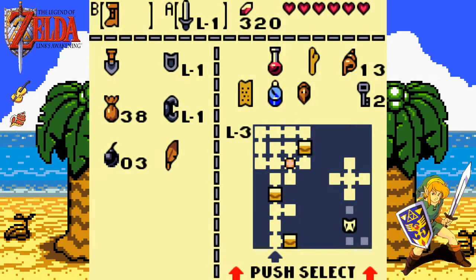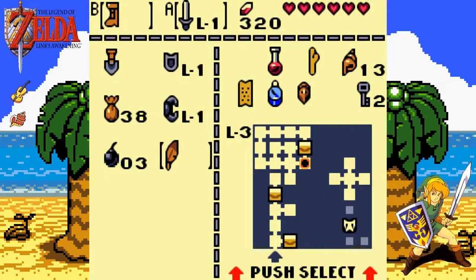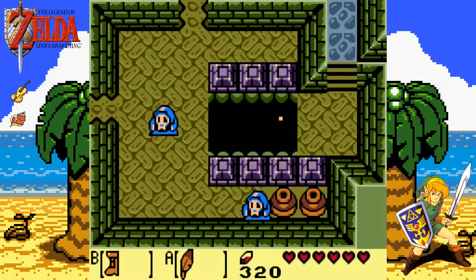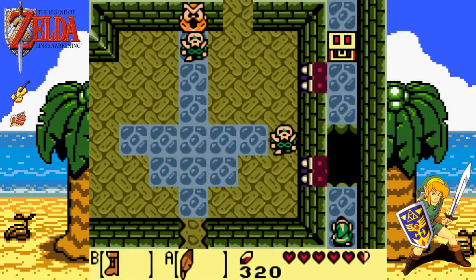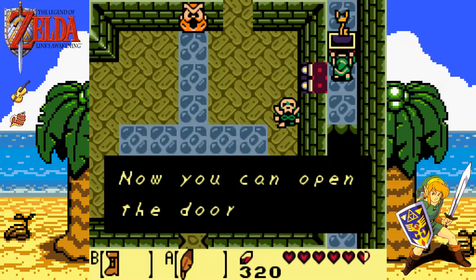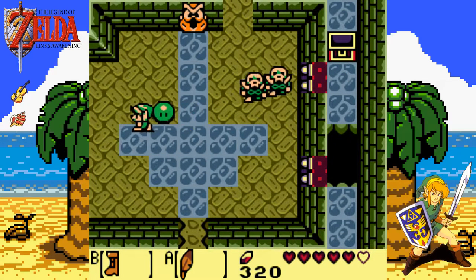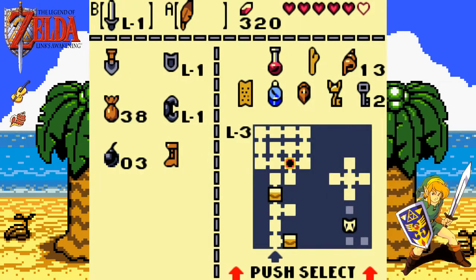Let's boot the map — what have we got left to do? We can now get across the gap here because we can combine the boots with the feather. You can get across if you time it right. There you go — there's a Nightmare's key. But not just yet — I'm going to go open the rest of the chests, we ain't done yet. Let's head back down.